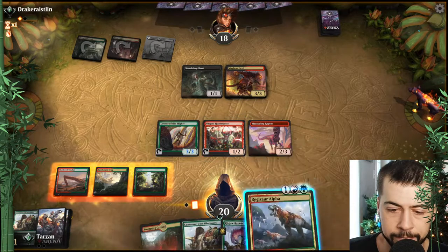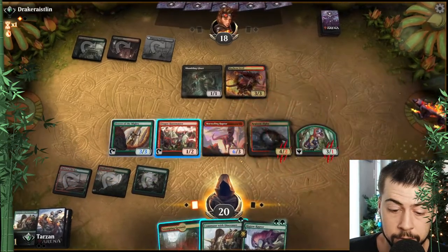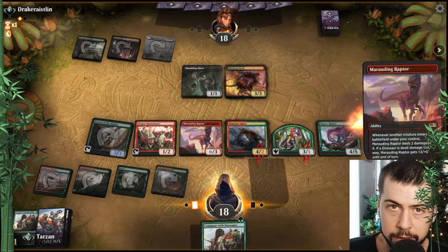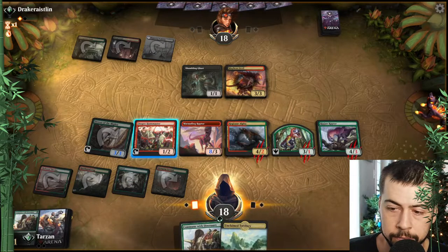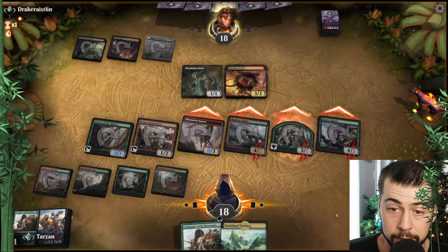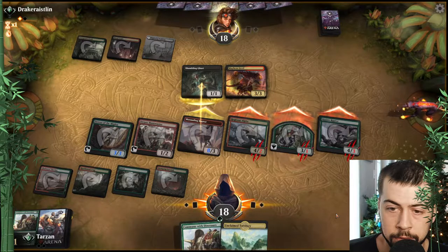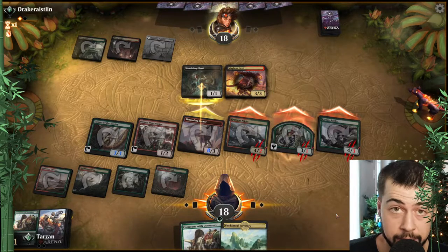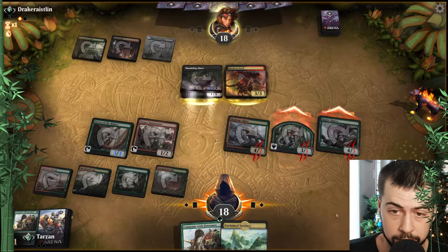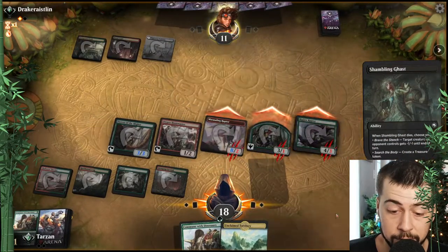Regisaur! You know what we're going to do — Regisaur plus Ripjaw. I think that's pretty good. That might just do it. I really don't care who blocks what. If we can take out the Mayhem Devil, yeah — target, pretty much priority one I think. Commune will give us who knows what next turn — something useful if we don't draw something useful.